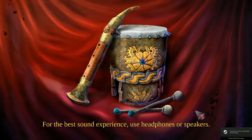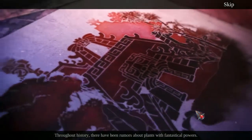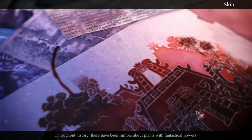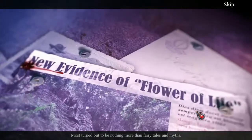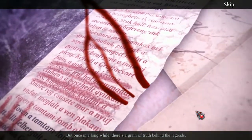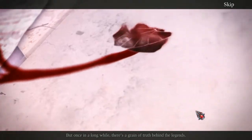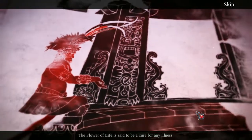Hey everybody, Hidden Object Guru here with hot new game, The Secret Order 6, from Sunward Games, again. Is this another botany game? I would love another botany game. Those are normally from House of Fables, not from Sunward Games, who do archaeology games. The flower of life is said to be a cure for any illness.